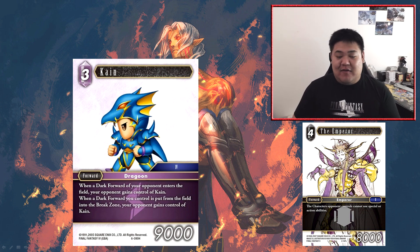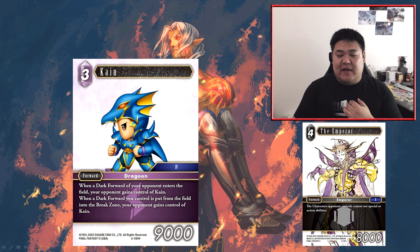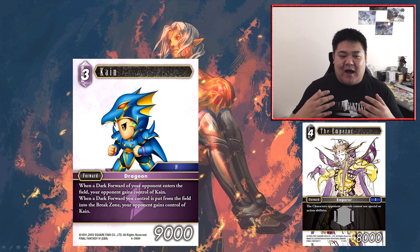That said, this card is very metagame specific. If there are a lot of dark forwards being played in the meta, Kane becomes significantly worse. Unfortunately we're currently in a meta where there are a lot of dark forwards — Camelonaut is very good right now and forces decks to play more dark cards in the form of Cosmos, the Emperor, or Kefka. Because the meta is so filled with high value dark forwards, Kane is not in a very good meta right now. If he had been released in say the Opus 3 meta — with a lot of light forwards like Light Zidane — it might have been a better time for him.